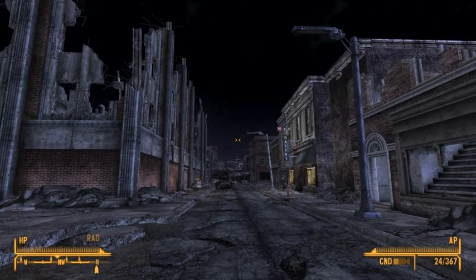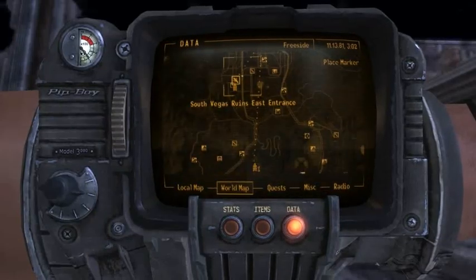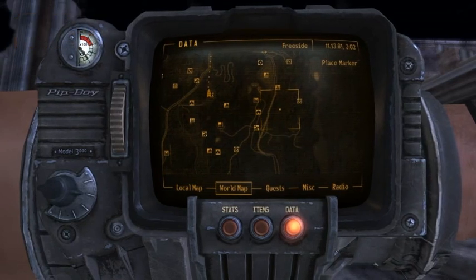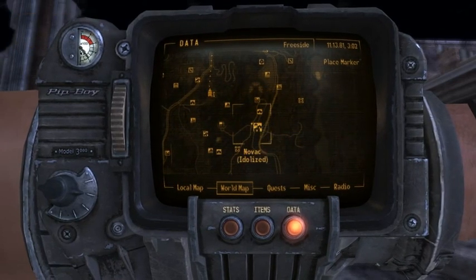So basically to get this, you need to activate the orbital laser first. You'll notice it's not explored in my other videos — that's because this is from an earlier save before I got the C-Finder, so I wanted to show you guys physically how to buy it.